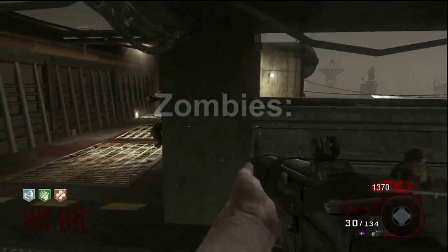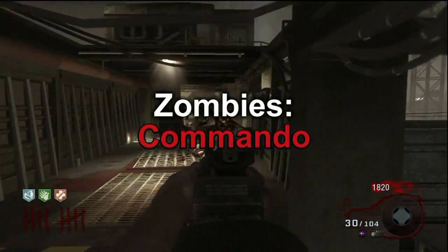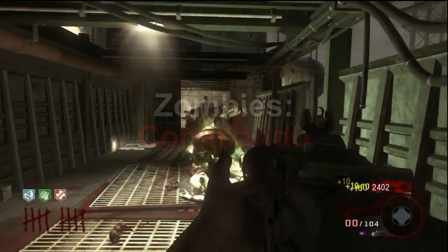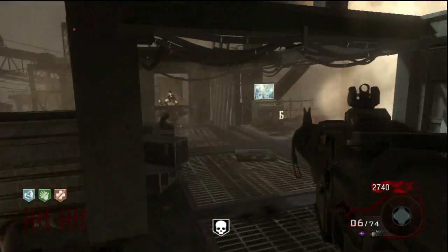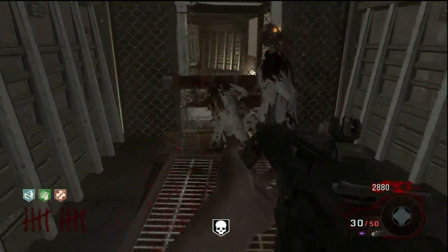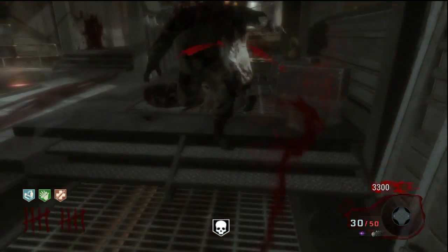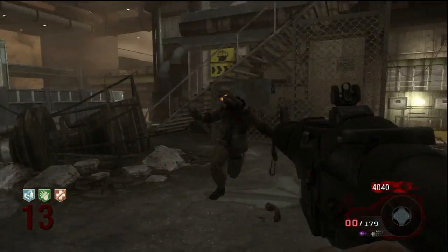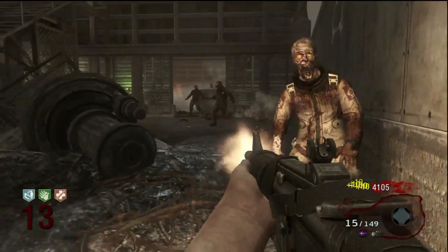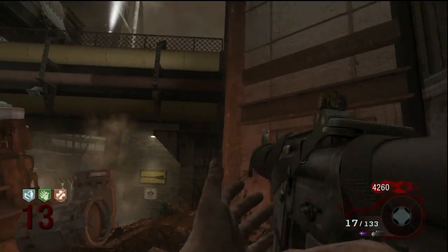Now, on to zombies. Available only from the mystery box, the Commando is a very powerful gun. Coming with a default loadout of 300 rounds and powerful shots, the Commando is a great weapon. Early on in the game, it's a great tool to clear out the hordes of zombies. Once you start getting into the late teen rounds, the gun slowly becomes less of a powerful weapon and really becomes more of a money maker. With so much ammo, you'll have a ton of cash but won't really kill all that many zombies.